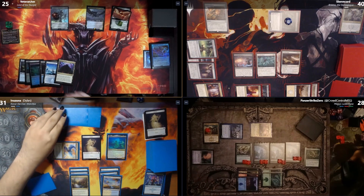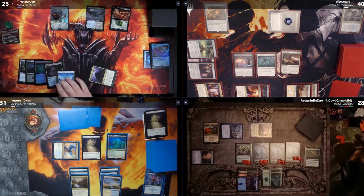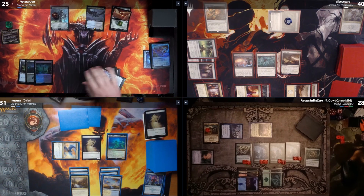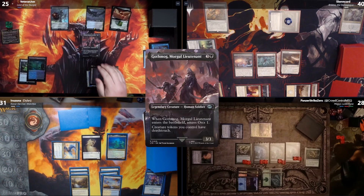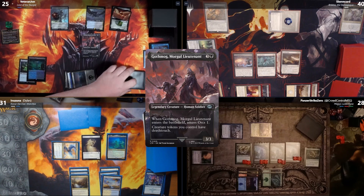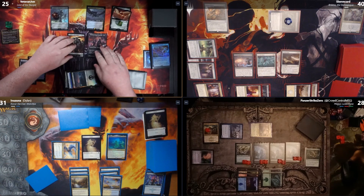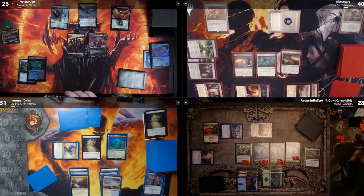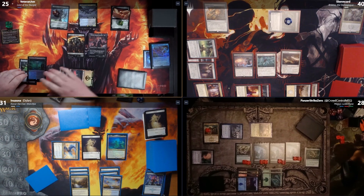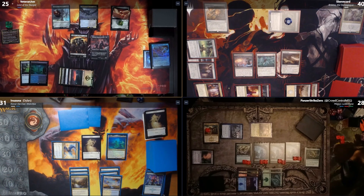I'll untap and draw. I tap four for Gothmog, Morgul Lieutenant — he amasses Orcs one, and creature tokens I control have deathtouch. So now I have six menace, deathtouch Wraiths.